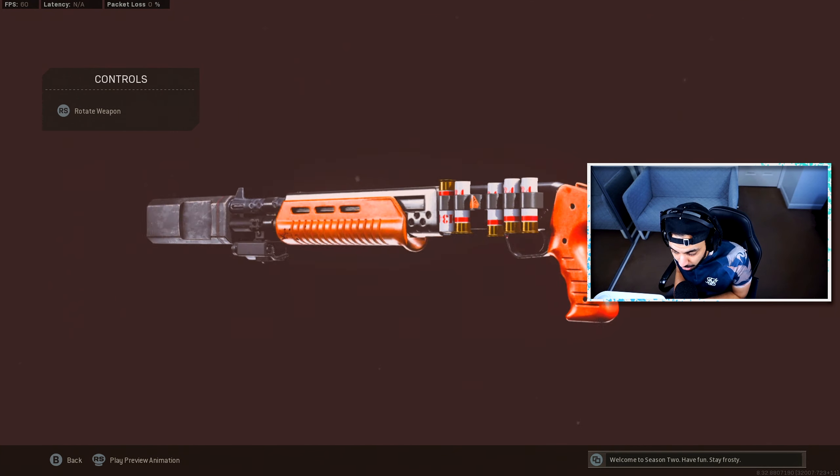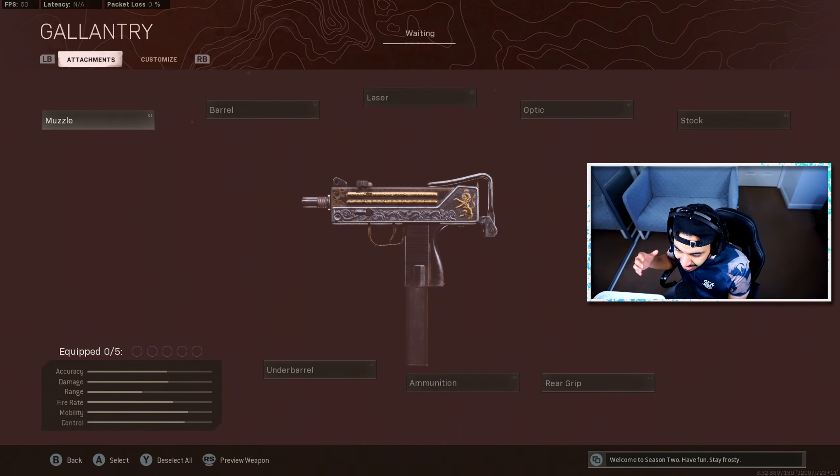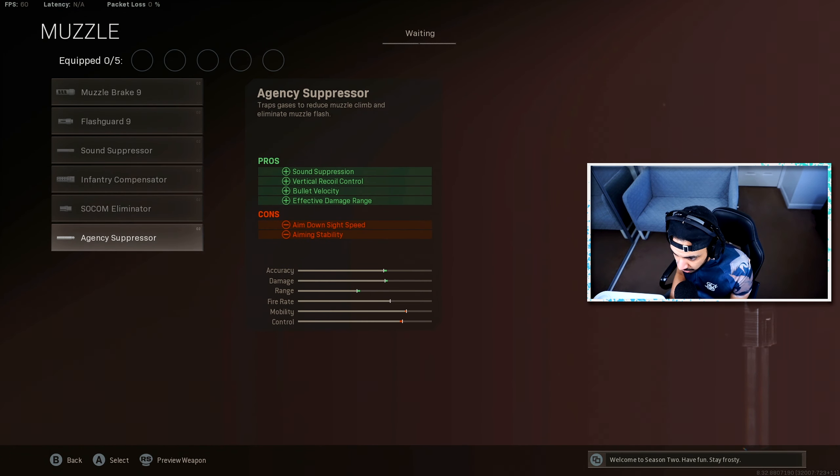Next we have another close-range option — the MAC-10. I think the MAC-10 will stay at the top of the meta because it's not actually overpowered, so it won't get nerfed alongside the FFAR1, AUG, and M16. Unlike the Gallo, the MAC-10 is viable at medium ranges too, making guns like the MP7 a bit more obsolete. A lot of people will pair it with maybe a Kar98 in solos. For the muzzle, use the Agency Suppressor for sound suppression, bullet velocity, and damage range.